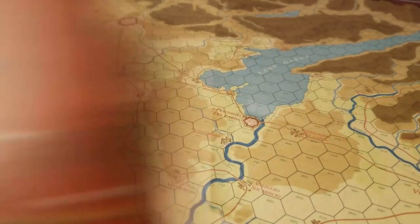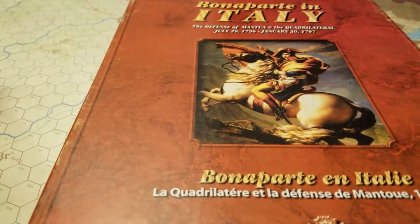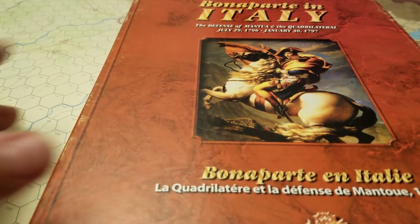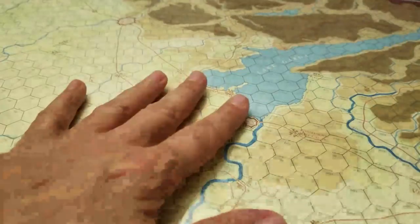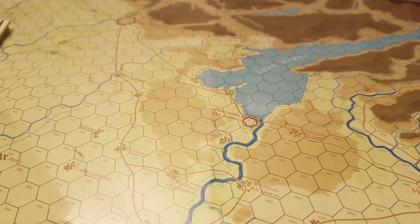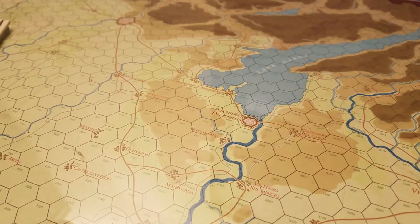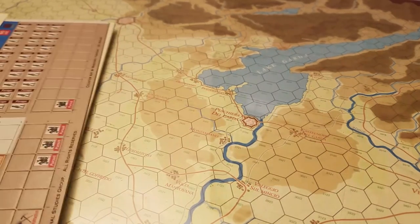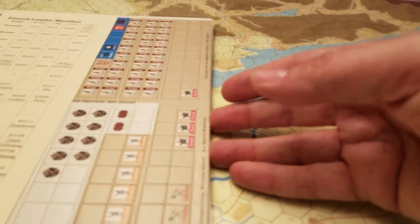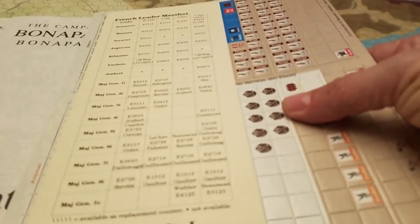We'll use Chandler as a reference source along with some other references in the box, and I'll probably buy a couple of Kindle books and do a little reading before we get started. What I'm planning to do right now is have a look at the map in as much detail as I can from a newcomer's perspective, maybe an overview of the rules I've read - I wrote up a two-page summary - and have a look at the counters and leader manifests.